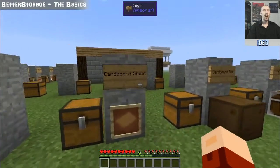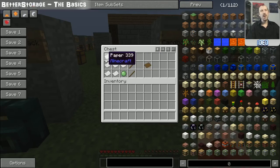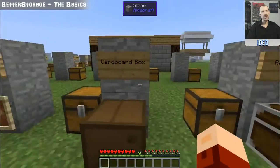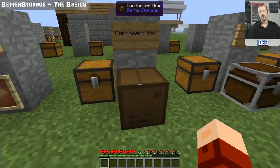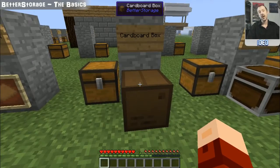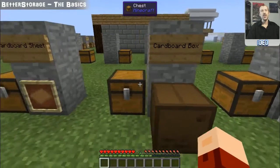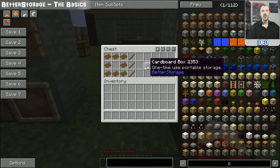Next up is cardboard, which is a completely different thing. To make cardboard you're going to need paper — eight sheets of it altogether, six at the top, two next to it, and one slime ball in the corner — and that generates four cardboard sheets. The first item you need cardboard for is the portable cardboard box. It's a one-off use: once you've filled it up and put it down again it is destroyed and will not drop another cardboard box. It's a nine-slot extra portable inventory, and you make it just like a chest but with cardboard around the outside instead of wood planks.